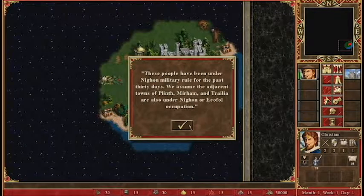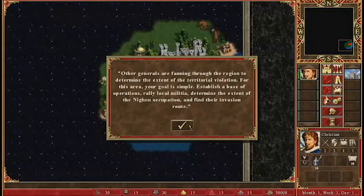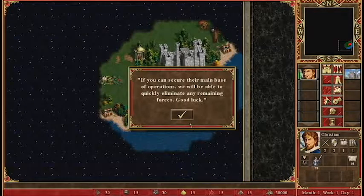These people have been under Nyon military rule for the past 30 days. We assume the adjacent towns of Plinth, Mirham, and Tralia are also under Nyon or Eafal occupation. Other generals are fanning through the region to determine the extent of the territorial violation. Your goal is simple: establish a base of operations, rally local militia, determine the extent of the Nyon occupation and find their invasion route. If you can secure their main base of operations, we will be able to quickly eliminate any remaining forces. Good luck.